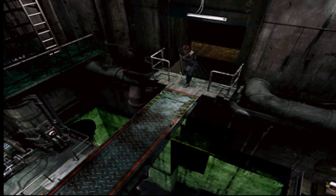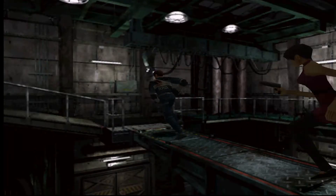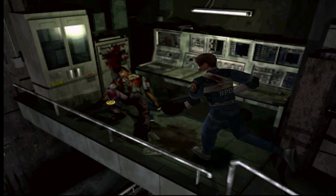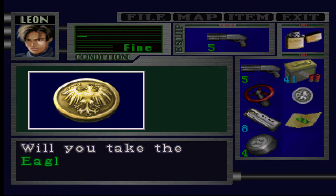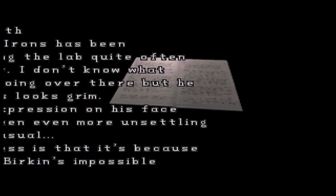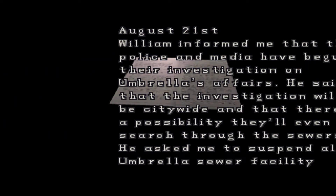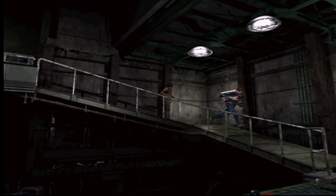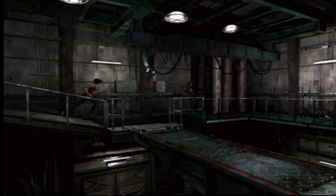Ada is now with us. She's confident and runs around with her own ammunition — basically the best AI partner in the game. We get the Eagle Medal, and now the sewer manager diary, which tells you about all the people who came through this sewer into the labs — including Chief Irons, Birkin, and all that.